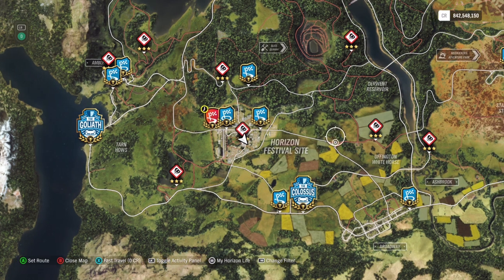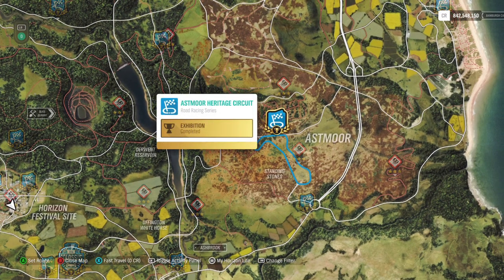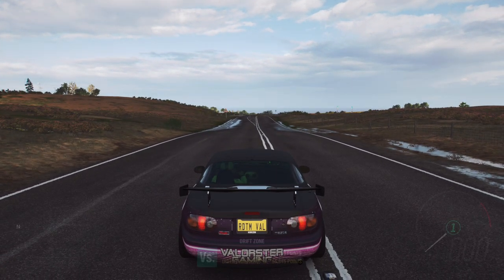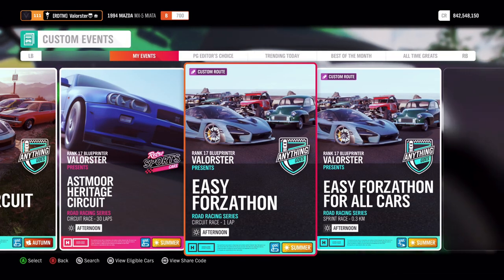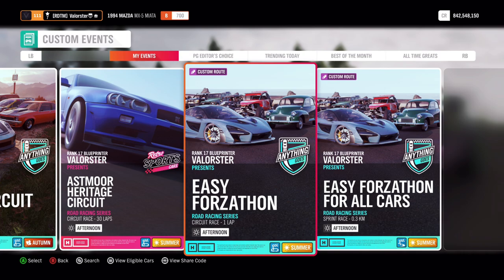Next we need to go to the circuit — this is where my blueprints have been sitting for over a year. I'll go there and show you the code so you can always find it even if you don't follow me in my creative hub. For the circuit event I have an easy one set up here. You need to go to the left — it's basically an oval. The driver test will guide you to the right at the beginning.